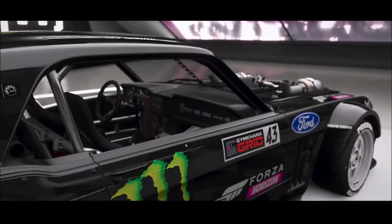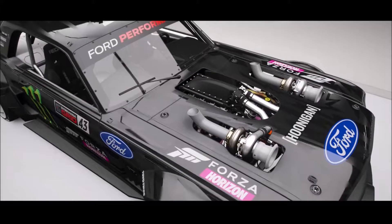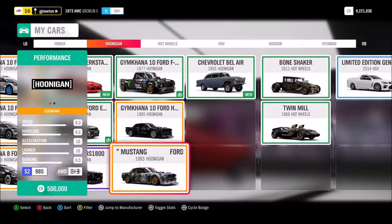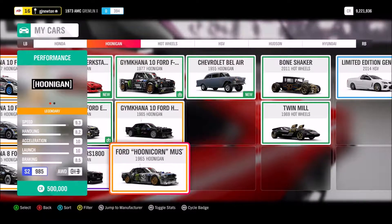What about the stats for these two Hoonicorns? Are they the same? Not exactly. The speed for the original Hoonicorn V2 is at 9.3, whereas the Gymkhana 10 version has a speed rating of 9.0.